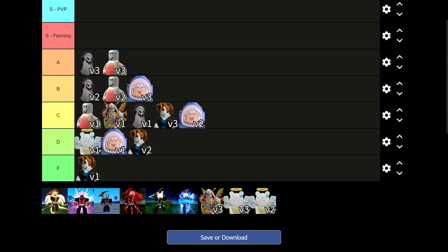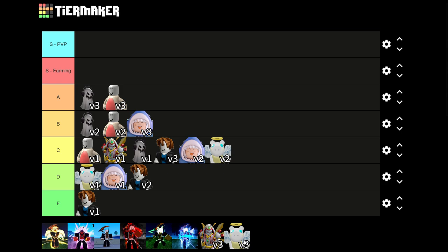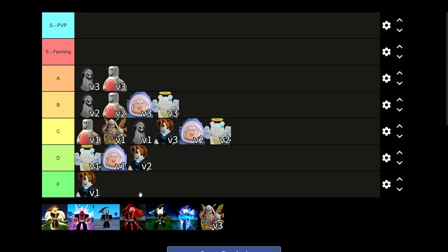Not many people run Angel, but maybe more so after the V4s. Angel V2 basically makes you jump higher — it's technically slightly better than V1 but please, no. V3 has a nice ability that increases defense and heals you, so it's actually pretty decent — I'll give it B tier. I'd still rather have Ghoul or Mink.